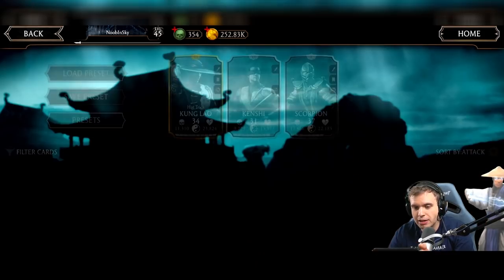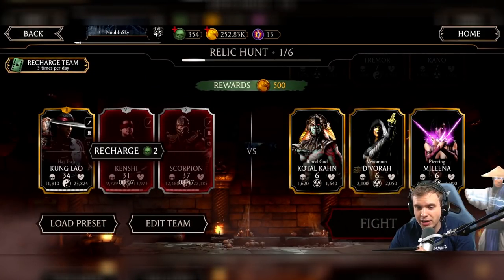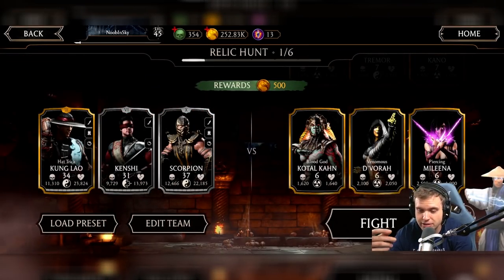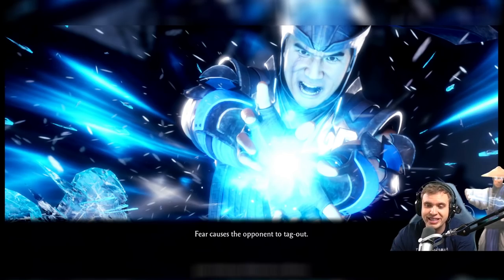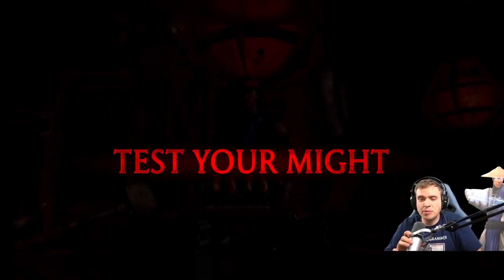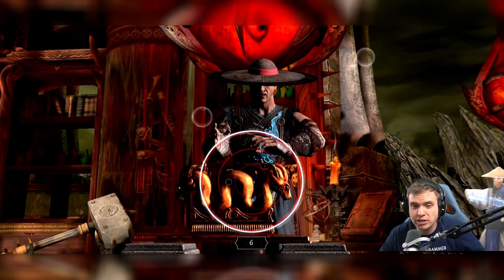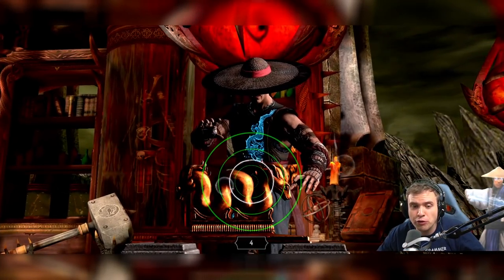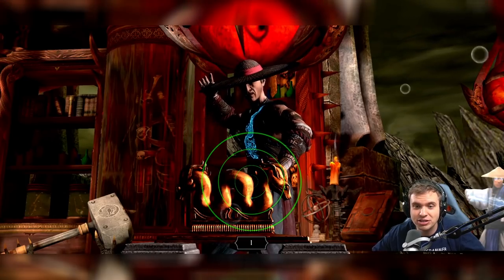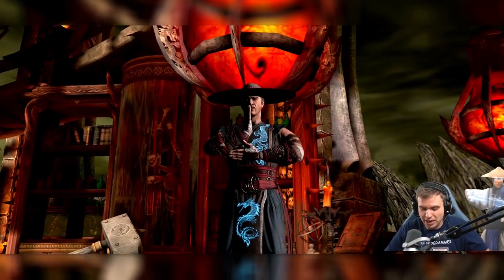The first tower is a no-brainer. I can just use my best team. This is gonna be easy, so I'm not even gonna show it to you — I'm just gonna show you the key moments. There wasn't anything exciting at all. The bosses literally had 3,000 health. Tip for Test Your Might: use a lot of fingers — the more fingers, the better. You can literally see on the screen how I'm tapping, and it's so easy to get the maximum points.